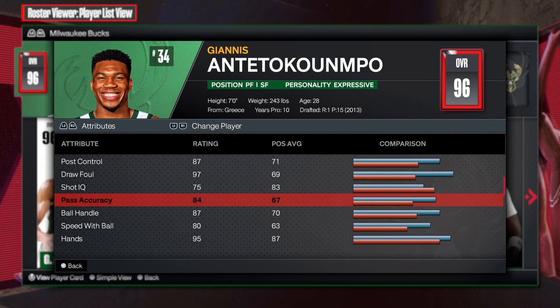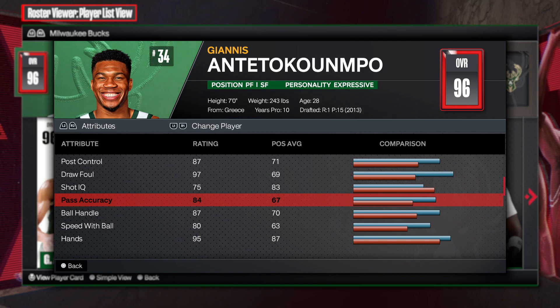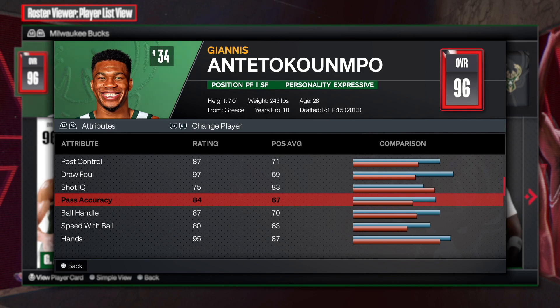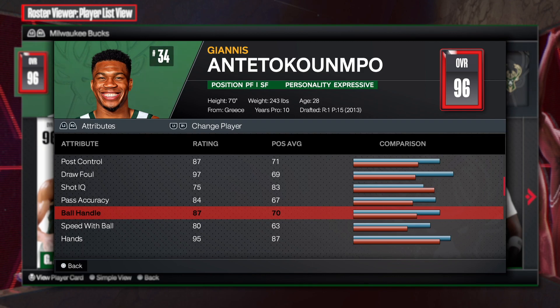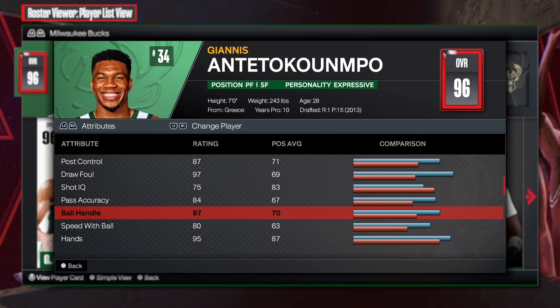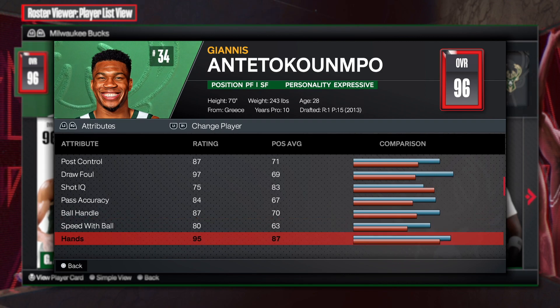Ball handling — he can facilitate. Every time he's driving, he's able to get the shooters open because he demands so much attention when he's driving into the paint. He's unstoppable. 87 ball handling. To be 7 foot and have an 87 ball handling is cheese. Giannis is different so he can get it. 80 speed with the ball, which is amazing.